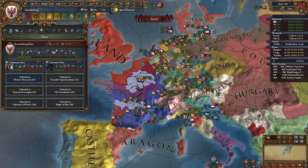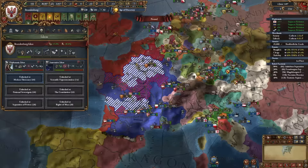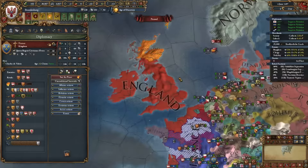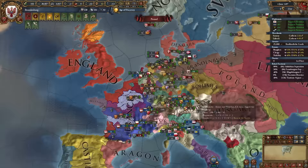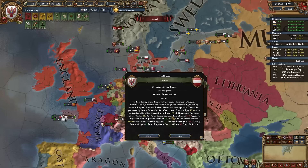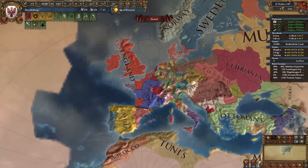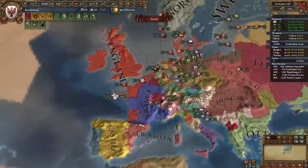Honestly I've just watched Austria and allies beat down France — we're winning by 61. England is even invading Scotland, which France was trying to defend, obviously failing. France ended up forced to give cores to Burgundy, Nevers was freed, and England gained land. England looks absurdly strong — probably went the traditional British or Angevin path.